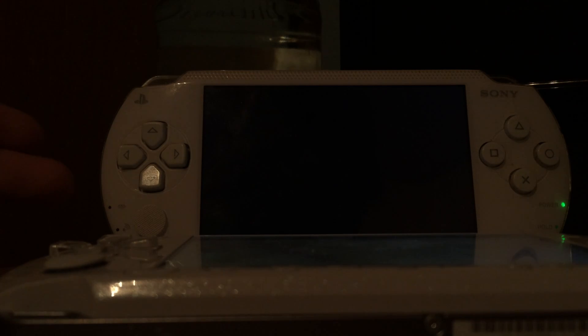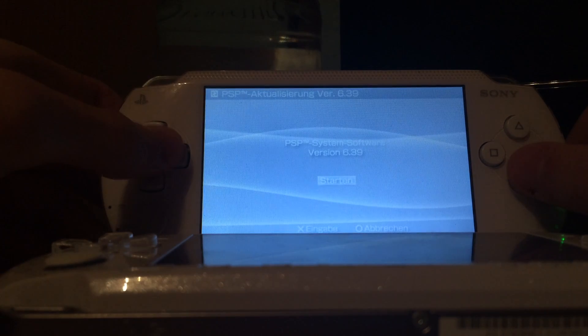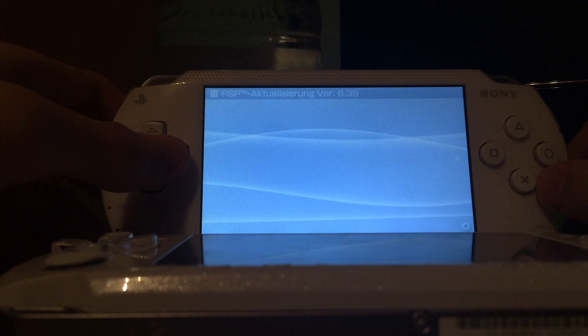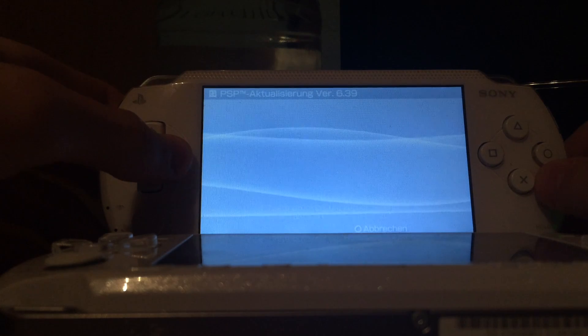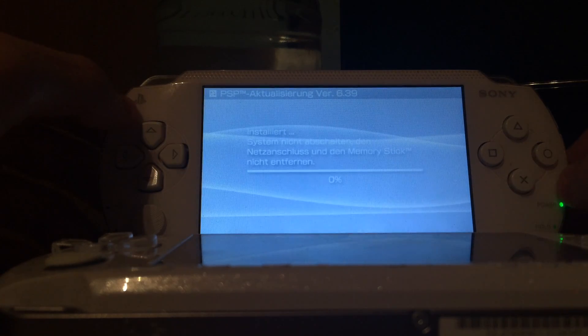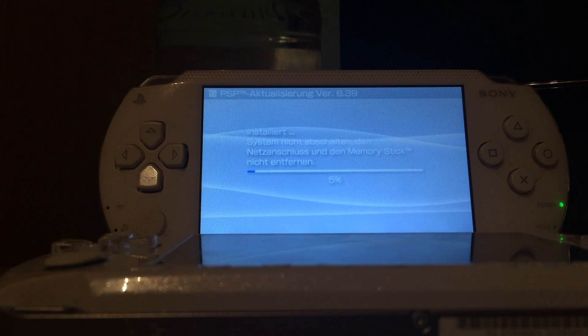As you can see the PSP 1000 takes time to start the updater for 6.39, and after it's started you will see 6.39 — it looks like as if you're updating to 6.39 even though we're technically on a higher firmware. As long as your battery has more than around 78% charge it will start the updater right away, otherwise you have to charge your device.